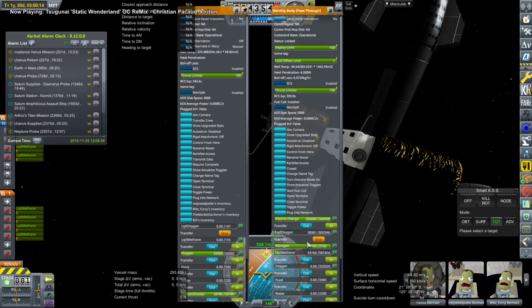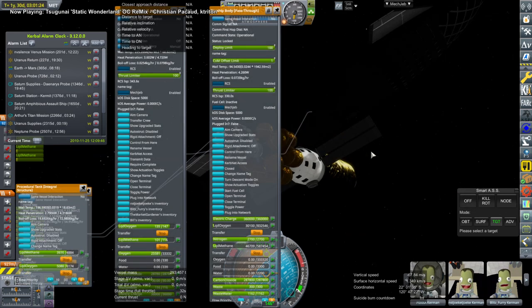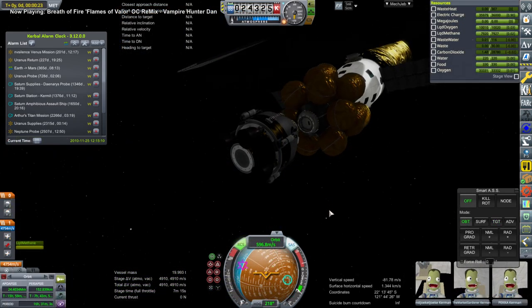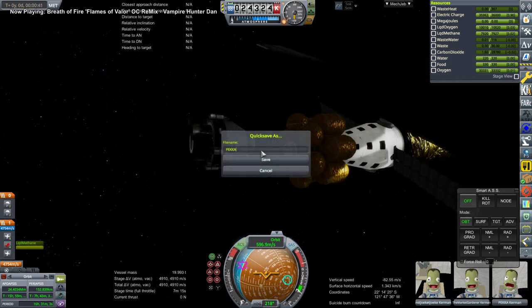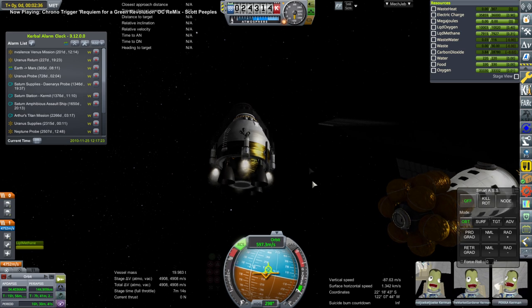We have an escapade to endure because we are attempting to land on the surface of Mars — a rarity, because the Kerbals have to pay for that particular privilege. In this case it is NST, the Market Gardener, and Pekka who are attempting to land on Mars. Unfortunately this is going to be very dangerous, and I in fact quick-save and name that quick save 'Pekka's Demise.'